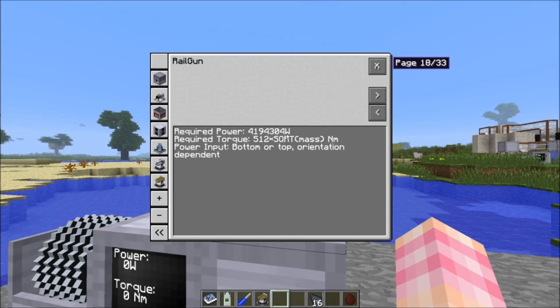The required power is 4 megawatts, and there's also an equation for required torque. You need to solve this equation depending on the ammo you're feeding in, because the torque requirement is based on the weight of the ammo. The formula is 512 times the square root of the mass of the projectile. To fire the 1kg ammo you need 512 torque; for the 2kg ammo you need 1,024 torque — and it goes up all the way to the heaviest ammo, which requires approximately 92,681 torque.